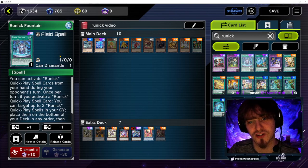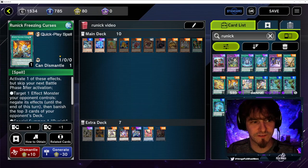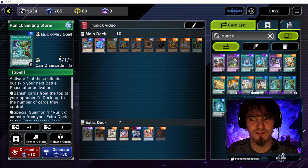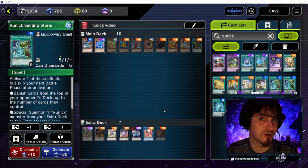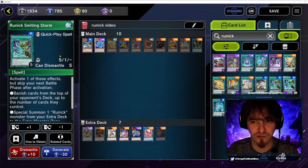Not only are the first effects spot removal, but some cards lean harder into the pure Runic mill-out strategy, such as Smiting Hammer, which banishes cards from the top of your opponent's deck up to the number of cards they control.